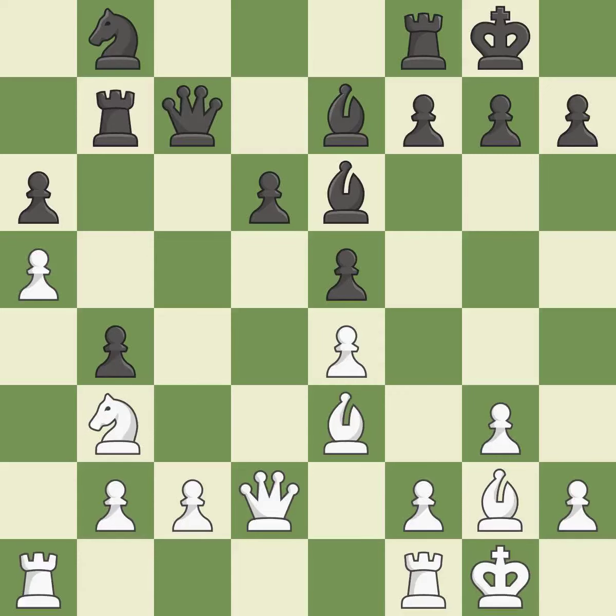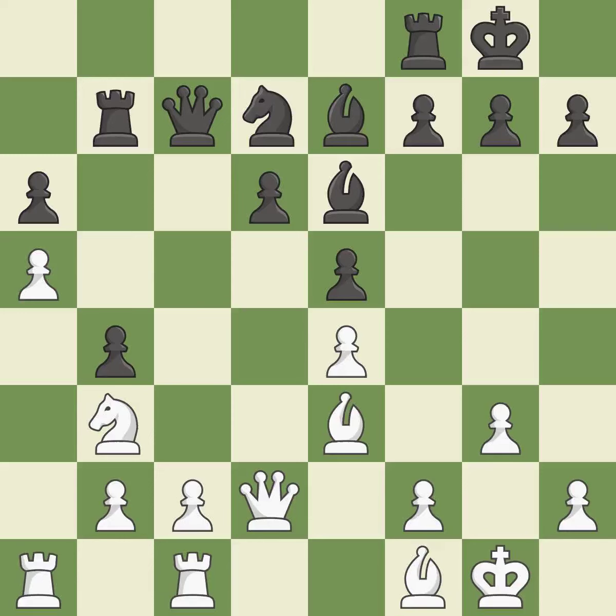By moving the queen from its starting square, this activates the queen. A knight moves out of its starting square and into the action. This shifts the bishop to a square with more activity, giving it greater scope. This deters an assault on a pawn that is weak. There were worse maneuvers, but there were also much better ones.